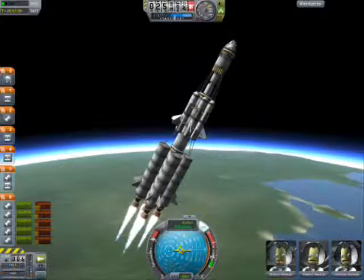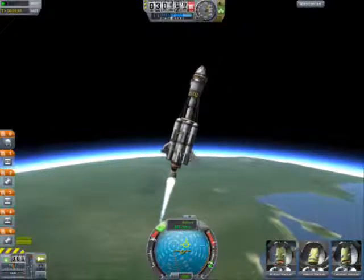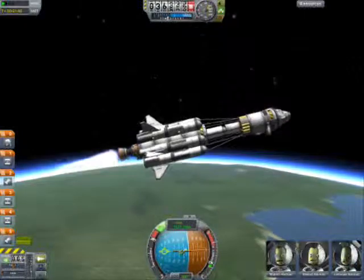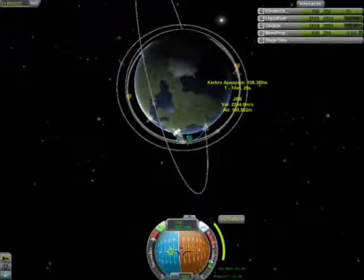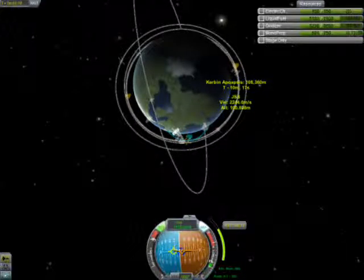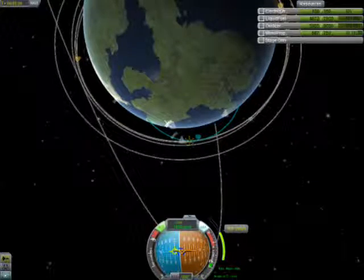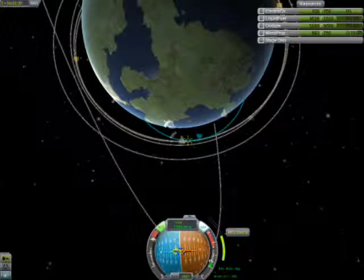That'll get me into the orbit that I desire. And there's staging — and I'm kind of spinning out of control here. Normally what I do is when I get my Apoapsis to a certain desired height, I cut off my engines and then fast forward until I get to the Apoapsis, and then begin my burn to get into orbit. But that isn't normally a great idea, because you start falling and the orbit doesn't normally grow that fast.